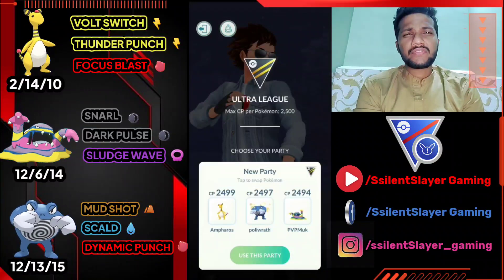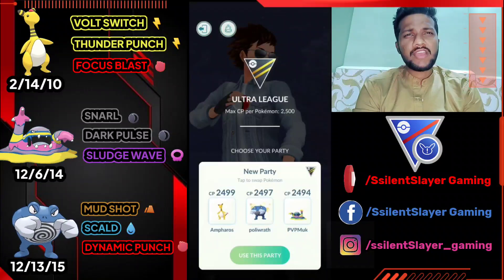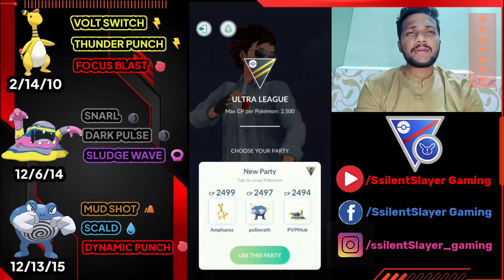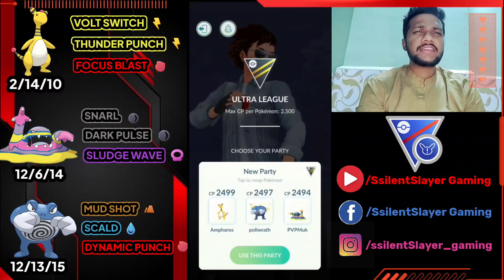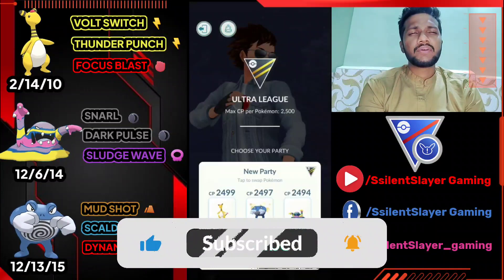The moveset: Ampharos is like standard moveset — Volt Switch, Thunder Punch, and Focus Blast. Poliwrath has Mud Shot, Scald, and Dynamic Punch. I picked Scald over Ice Punch because I have Alolan Muk in my team. And Alolan Muk with Snarl, Dark Pulse, and Sludge Wave. I use Ampharos as a lead, Alolan Muk as safe switch, and Poliwrath for coverage and finisher.